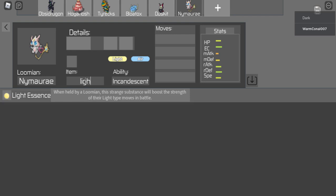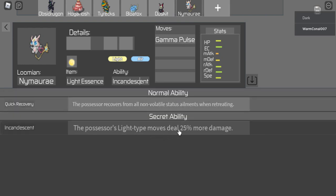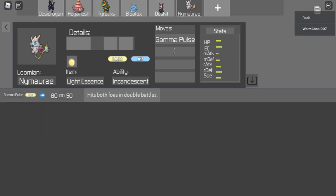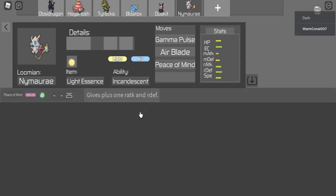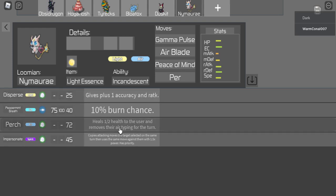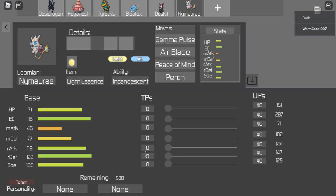So I'm going to put in Nimerae. I'm going to run the secret ability. The item is Light Essence. Moves: I can't run Pulse Clear because I want to hit as hard as possible. The secret ability gives light types 25% more damage, add Light Essence, and Gamma Pulse is doing serious damage. Airblade, and also Peace of Mind. For recovery, I could run Flash and Flee to give us a pivot - I don't really have any pivots but I've got a defensive team. I'll run that for now.